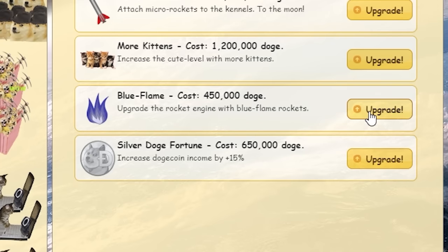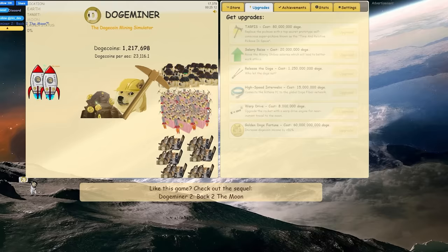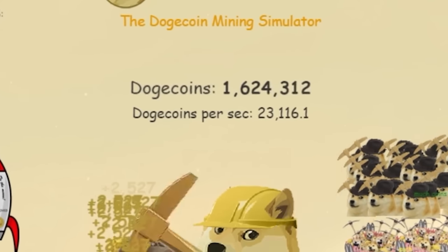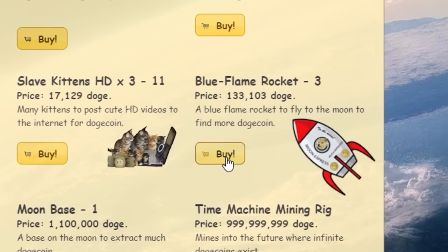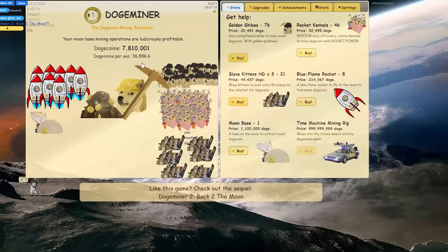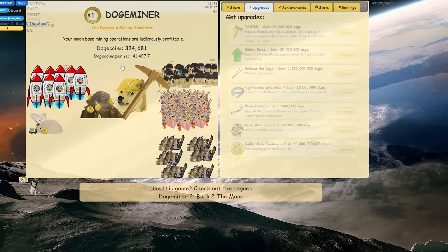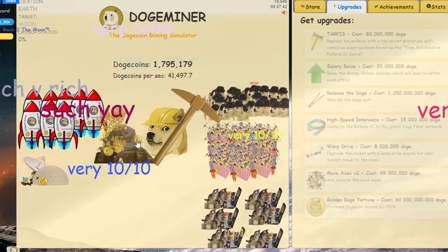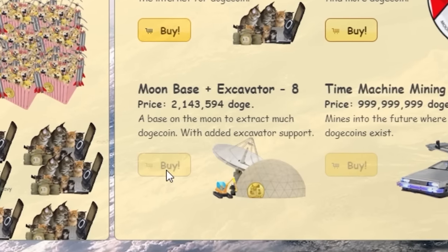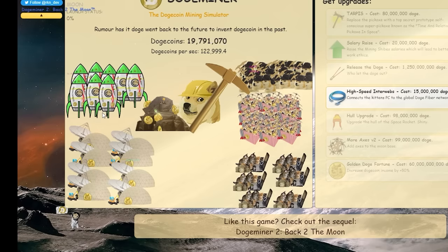I went to make some food and came back with almost 6 million doge. Getting the blue flame, silver coin, and all available upgrades — now making 23,000 doge per second. Let's buy a moon base and spend the rest on rockets and slaves — now making 36,000 per second. With almost 8 million I can upgrade my moon base — another 5,000 doge per second. Spending 10 million on moon bases. With 25 million I can get the warp drive. Also upgrading slaves — now 138,000 per second.